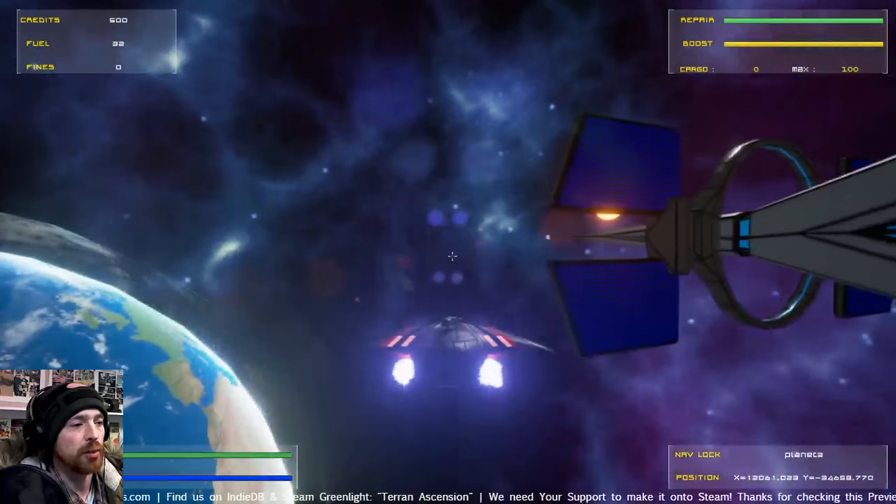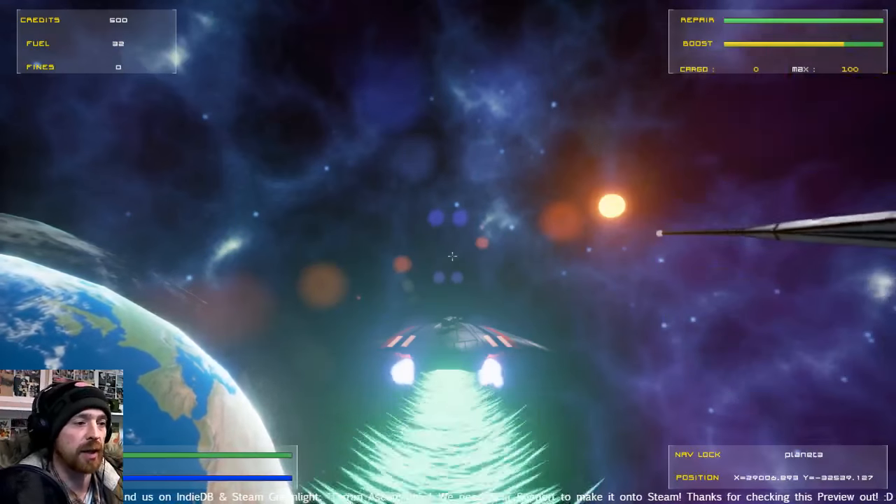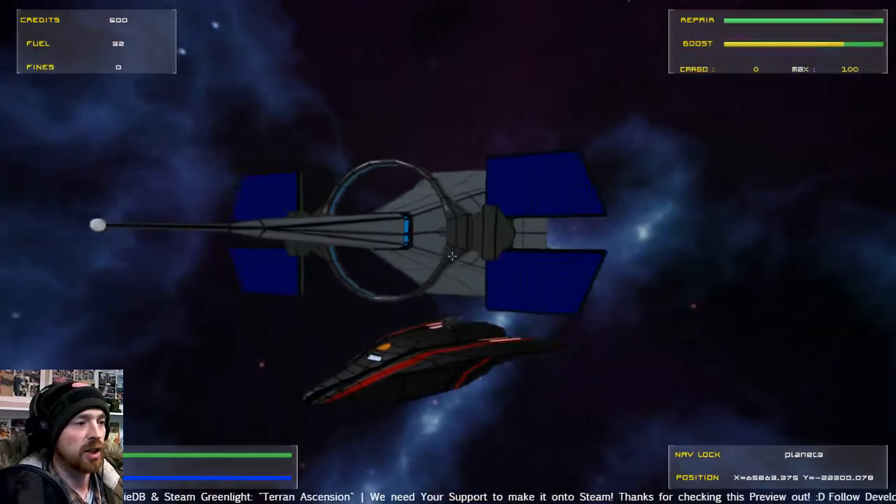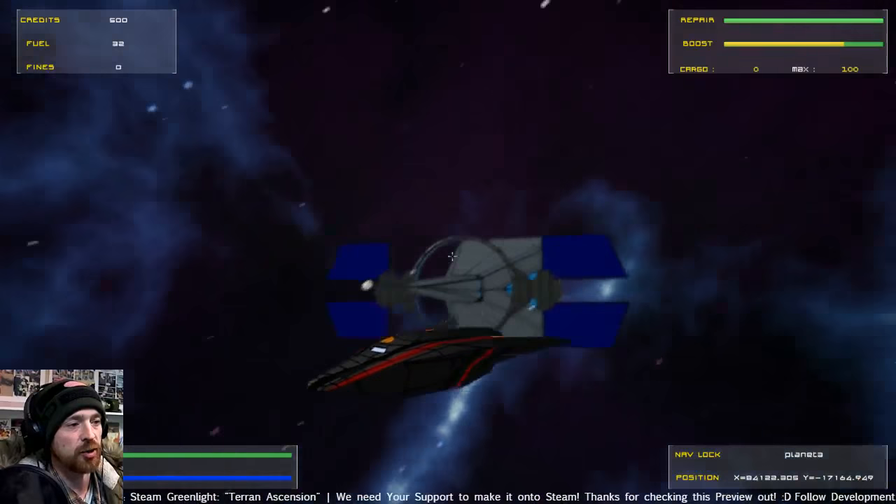If we carry on past the station, we can go down to the low orbit area, and that's where the orbital elevator will be. The quests will all be picked up from these main stations.